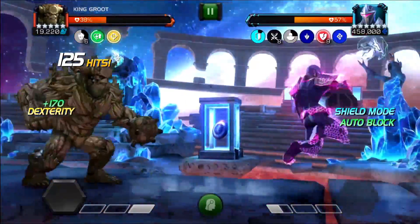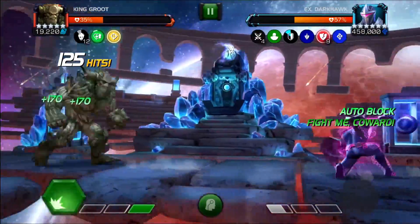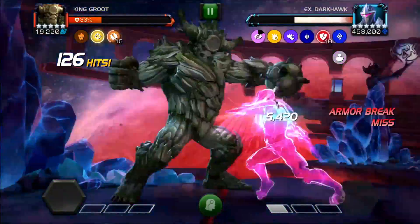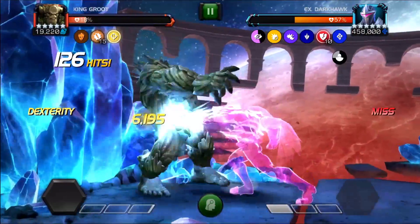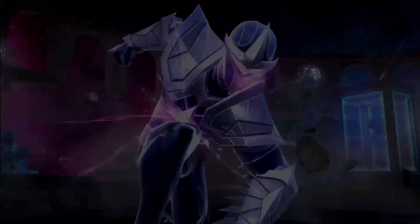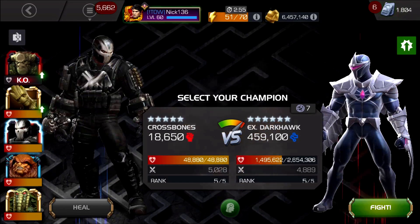If you play it right — trigger the auto-block one hit at a time then back off, because there's a 2-second cooldown and you don't want to take too much damage. Now he's at his unstoppable and unblockable phase so we throw the SP1 and yeah, we're going to die here. But look at that — 57% health taken, about 1,100,000 damage from King Groot in 126 hits. I hope you enjoyed this video — if you did please give it a like, subscribe, and I'll see you in the next one.